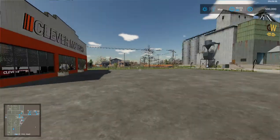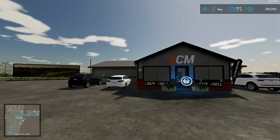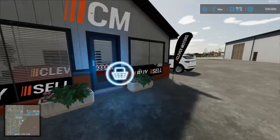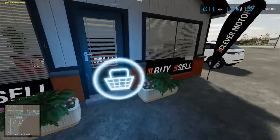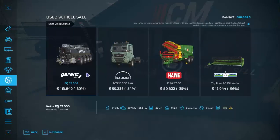We're at the shop. One of the first things I like to do when I start a new save game is check what's on sale — I do that almost every morning in the game. Let's see — interesting, a slurry tanker. I don't need that; I've never actually used that in the game. I'm still somewhat new to this game, I've been playing for about a month.